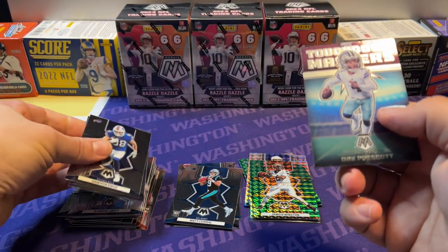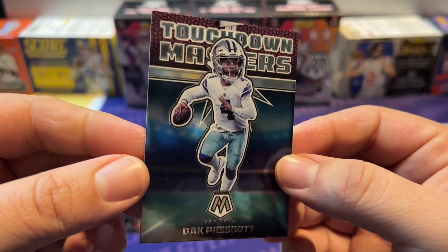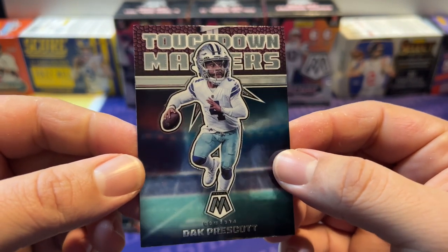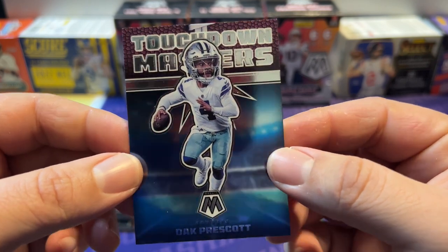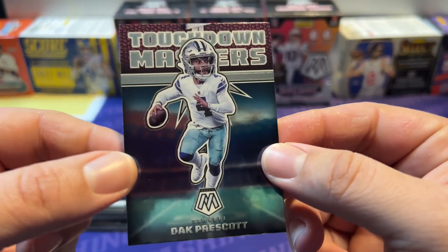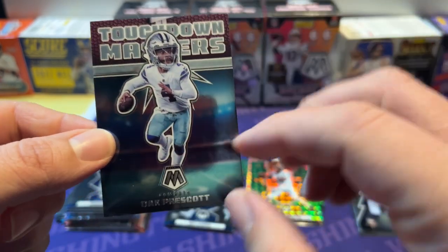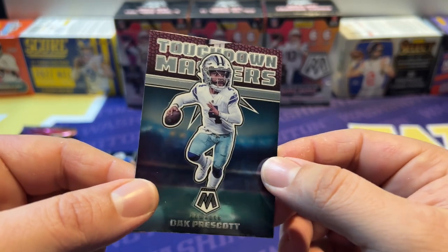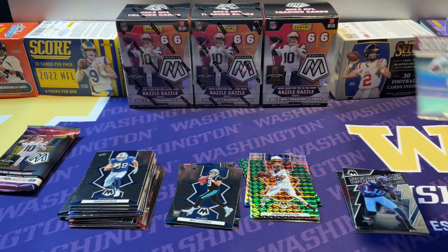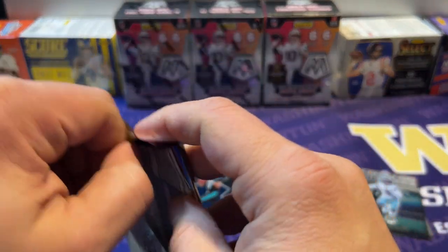People have been talking about how much they like the Touchdown Masters insert. For whatever reason, the little bobblehead look of them just doesn't sit right with me — it looks weird. I will say they did a better job with it this year; the whole card design is a lot better and cleaner. Not my favorite, but not that bad either. Last pack for the first box — come on, show us something good.